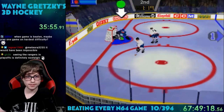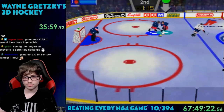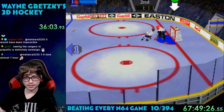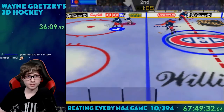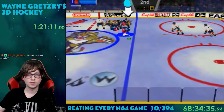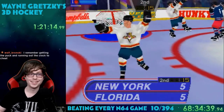One thing that really makes this game stand out as unrealistic is all the power moves you can do. You have a turbo meter that refills through the game, and you can either use it to skate really fast or do a power move. For example, you can do a power shot that lights the puck on fire and catches the goal on fire if it goes in. There's another one where they hit the puck so hard it knocks the goalie into the goal with the puck.